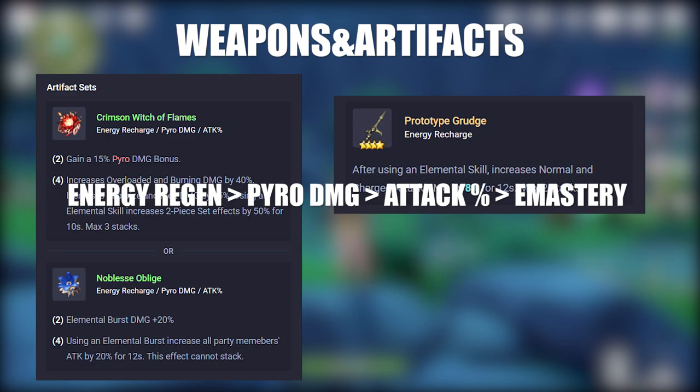For artifact stats, you'd want to prioritize energy recharge over pyro damage, over attack percentage, and finally elemental mastery. For this build, you'd want to use your ultimate on cooldown and maximize your elemental reactions. However, elemental mastery is not to be prioritized over attack percentage, because often you will be using Xiangling to apply the element and not to activate it. So you need the carry who is activating the elemental reaction to have some elemental mastery. I will not go over how elemental reactions work in this video — if you have questions, leave them in the comments, and if there is enough demand I can make a video on it.